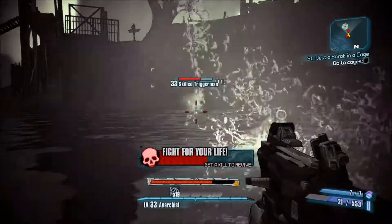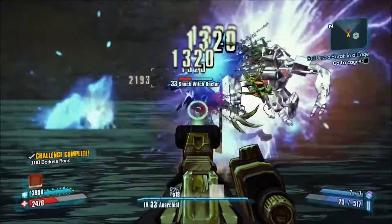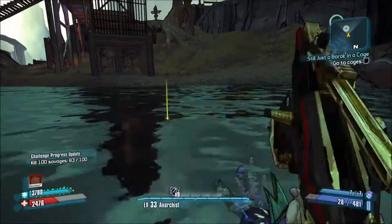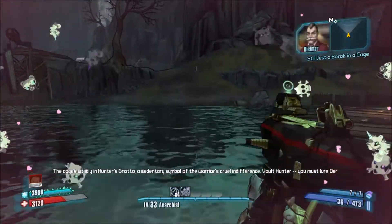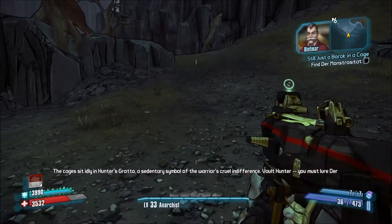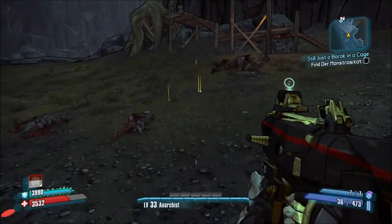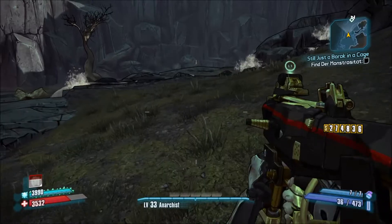I don't run away. This is pretty good. At least I got my robot. He will help with this stupid witch doctor because I hate them so bad. So why did these tribal men use guns? Please leave me. I did it on purpose. There's a cage - cool. I just had to approach it really? That's a warrior's cruelty difference. Vault hunter, you must lure the monstrositat into the cage. Monstrositat - that's a pretty cool name. It sounds pretty cool. Borderlands has a lot of cool names for weapons and monsters and stuff.